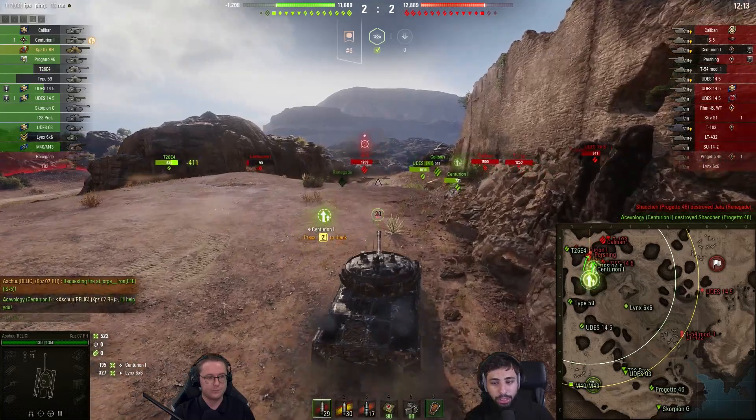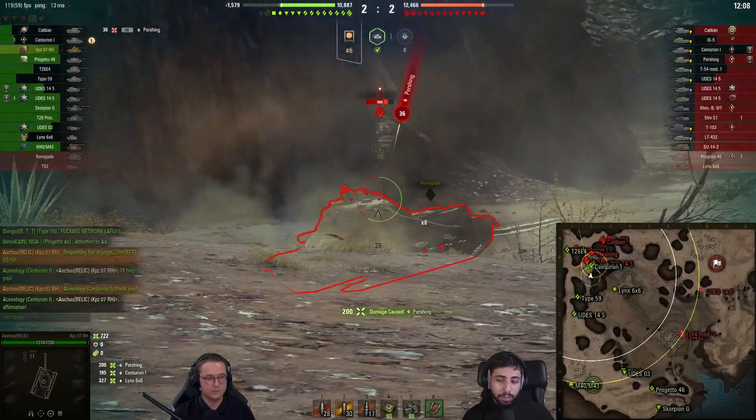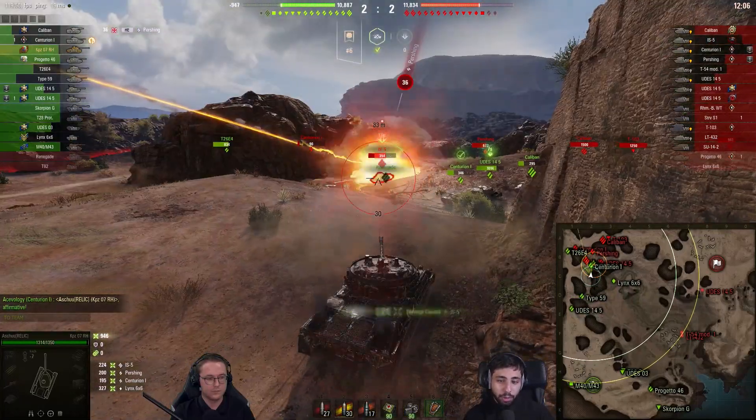What that means is now they're getting pinned from several different directions, where they need to be extremely careful. So he's come back to try and support to make sure they don't all fall apart. We do see the T26E4 in the corner there surviving and winning against the Centurion. As soon as he takes him out, he'll be able to put a bit of pressure on the Caliban and T103.